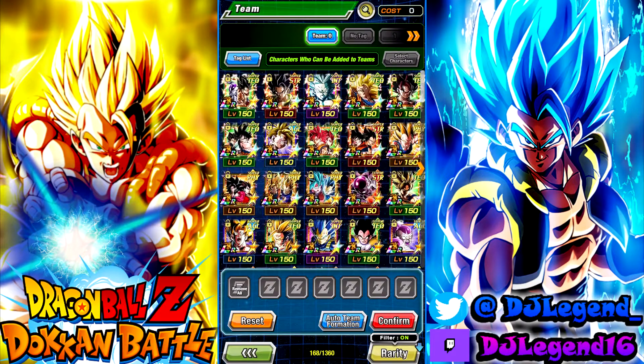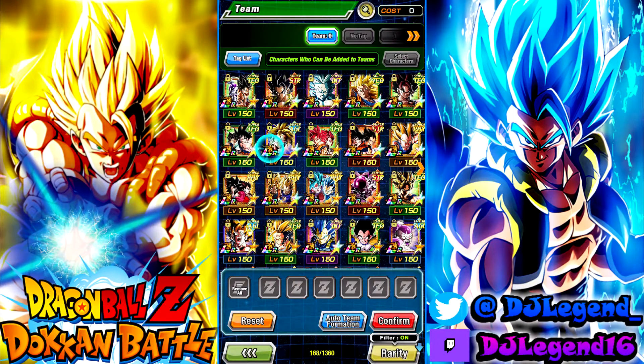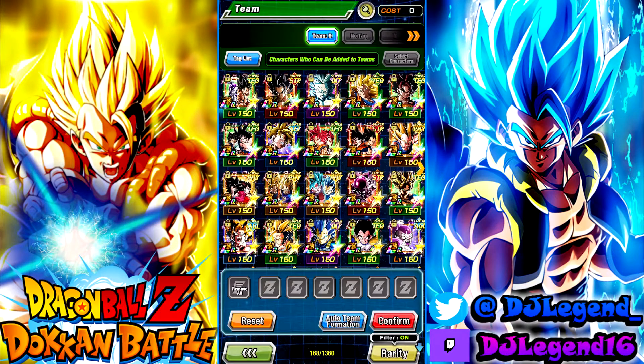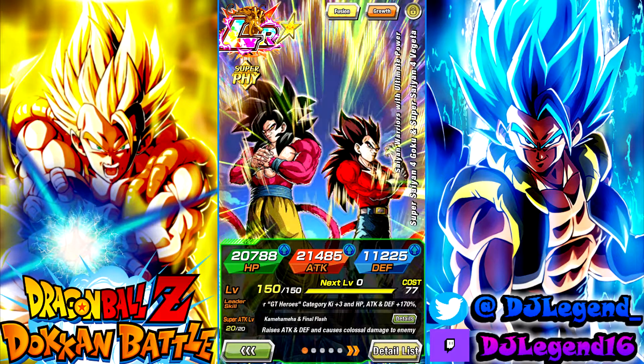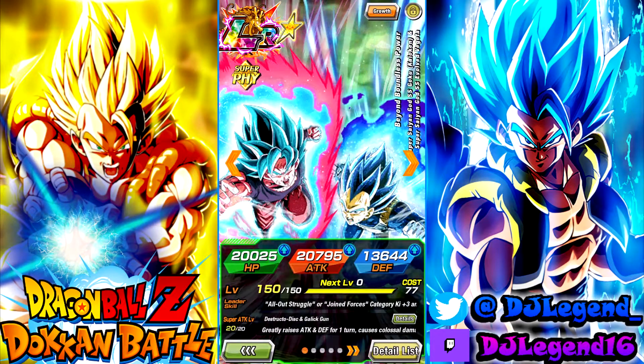Who else on this list can you bring as a leader when you need STR Kaioken Goku? You've got Gogeta and Vegeto — the Final Trump Card leaders — you can literally just run the Final Trump Card team with one on each side, beautiful leaders. LR Gohan is also an option because LR Gohan is just a timeless unit. Sadly the Seventh Year LRs do not work — you cannot run their team and bring Kaioken Goku because he's not in the first two categories.